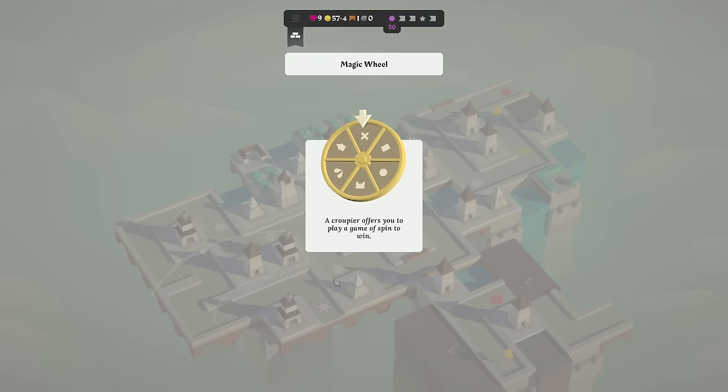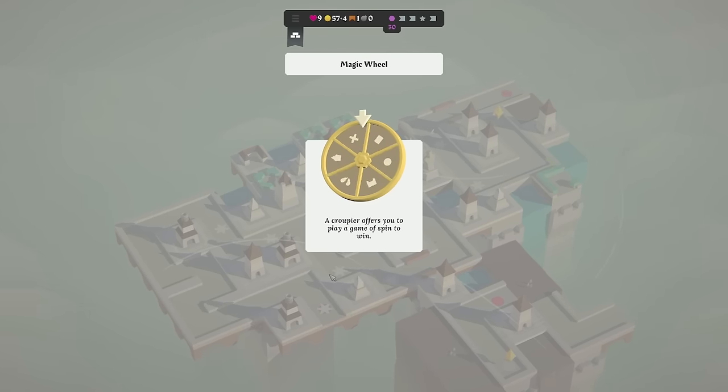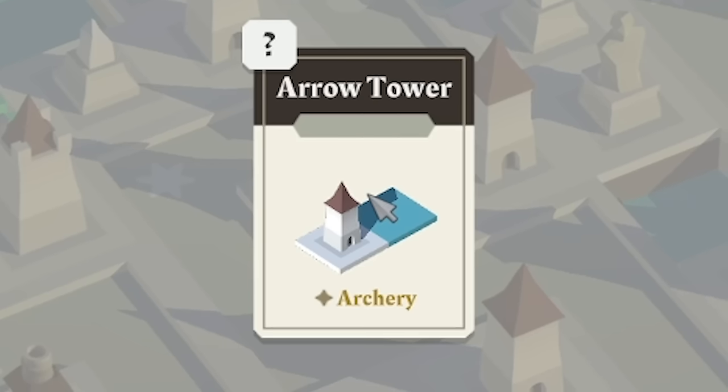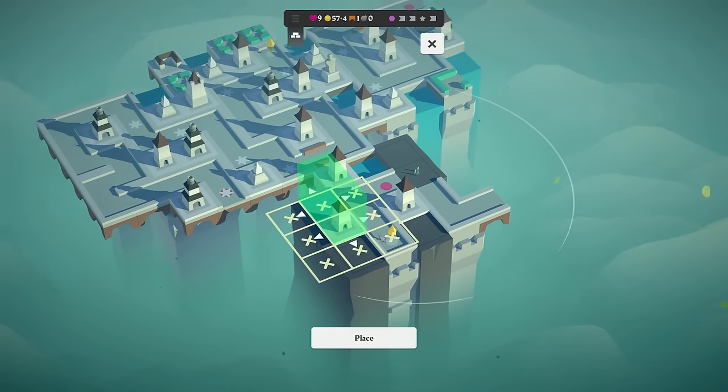We've got the magic wheel — we'll definitely take the magic wheel. Let's not lose a heart this time though. Oh, we've got an arrow — we're nearly touching tips. An arrow tower. Nice. So let's shove that there to cover three tiles.